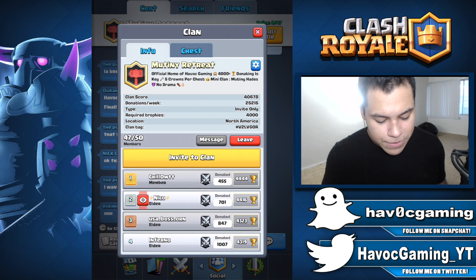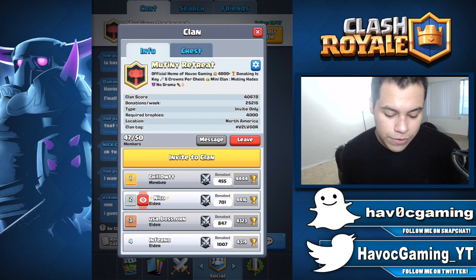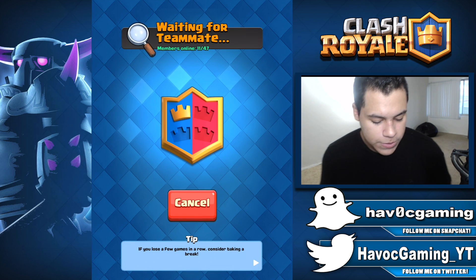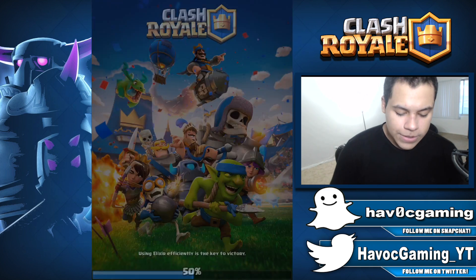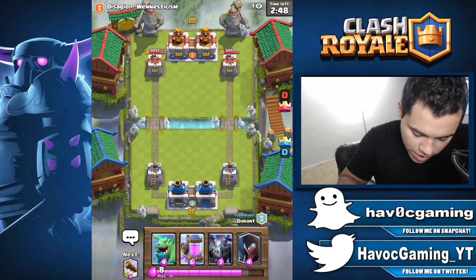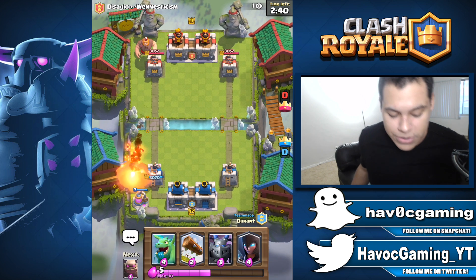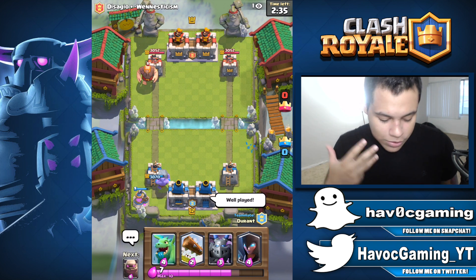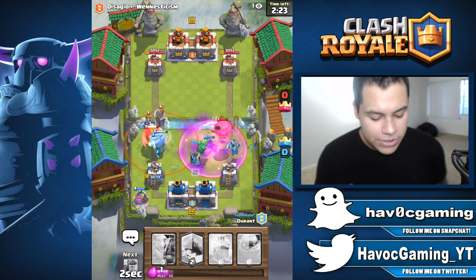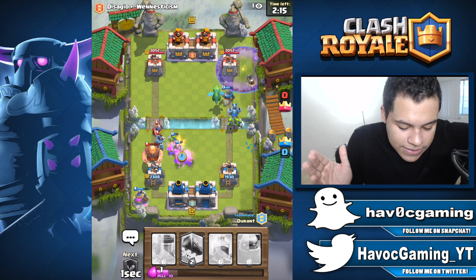We have three spaces right now. If you guys want to join, go ahead and drop in. The requirement is 4,000 trophies, level 9 and up. Let's hop into some 2v2 battles. I'm going to share it to the clan. Hopefully someone accepts — it's probably going to be Durant. Is it Durant? Yes it is! He was online waiting for me to record. Let's drop this elixir collector in the back. This is the same deck I've been using for like 2 years, maybe even 5 years — it's just an old deck. This deck became very popular when the Night Witch first came out because the Night Witch was very OP, and it still works.